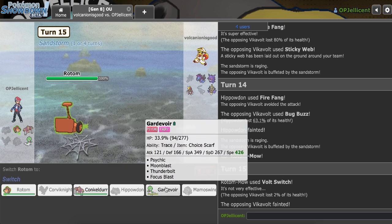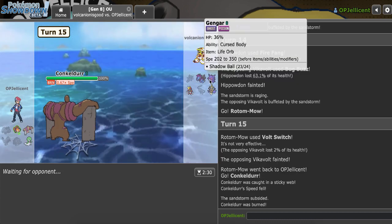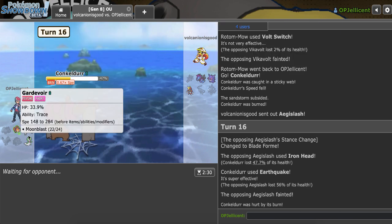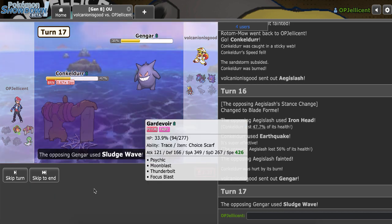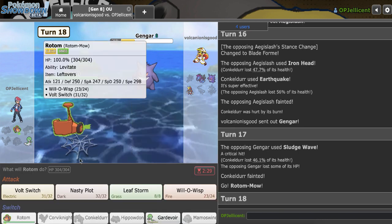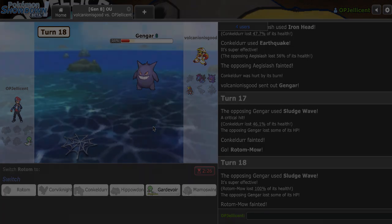There's nothing I can do. I go Conkeldurr for Flame Orb. They bring out Aegislash or Gengar — Aegislash comes in and I take the kill. The other two die to Sludge Wave. It's Life Orb Gengar. Could I save the game? No. I bring in what I have left but I'll still lose. If that Gengar was dead, I might have been able to do it, but he's just going to Sludge Wave. That's a loss.